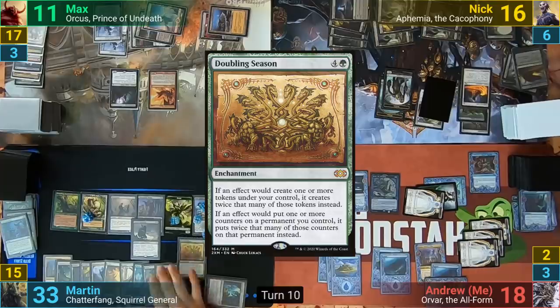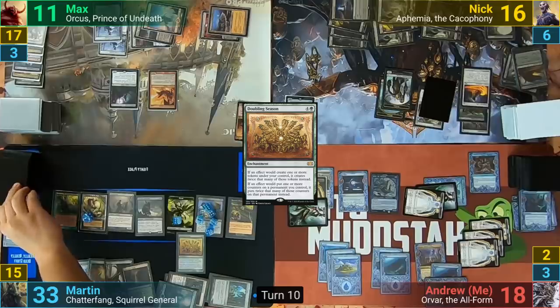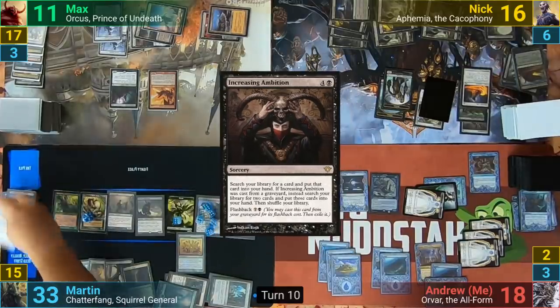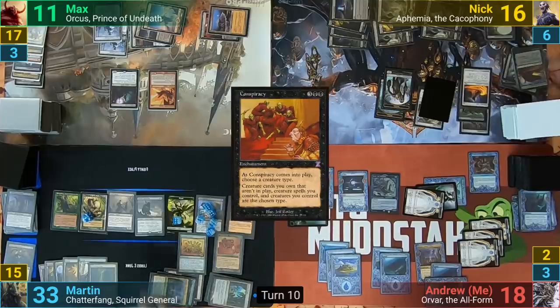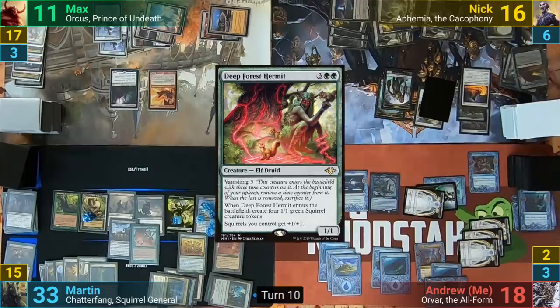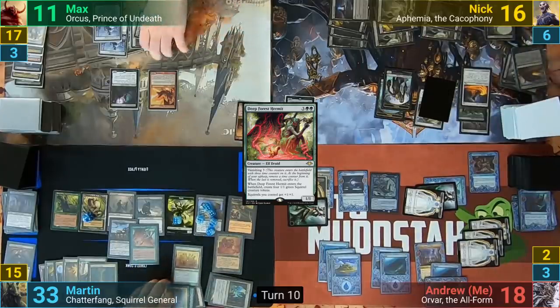One of those cards is a Doubling Season. Martin sacrifices the Hermit to Grim Backwoods to draw a card. He then casts Increasing Ambition, tutors for a card, and flashes it back to find two more. He finds and casts Conspiracy, naming Squirrels, then casts a Zulpur Cutthroat and a Deep Forest Hermit. The Hermit makes four squirrels, which with Doubling Season becomes eight. Then Chatterfang makes eight more squirrels, which becomes sixteen — giving Martin a massive board of squirrels to drain all of his opponents out.